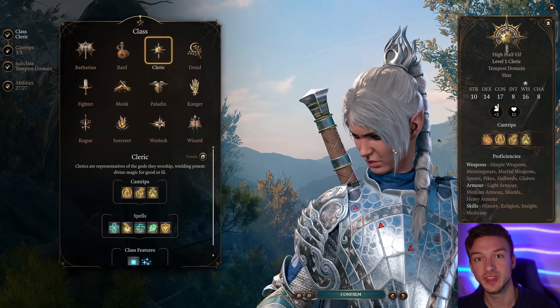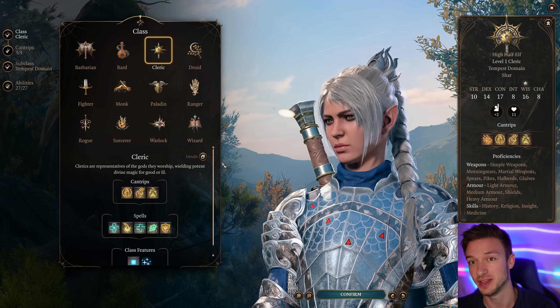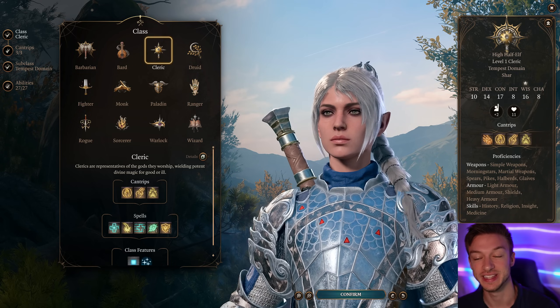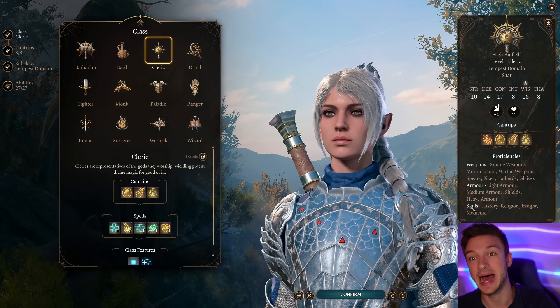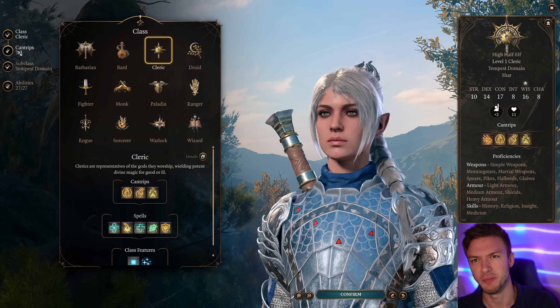Hello everyone. In this video I'll be showing you the strongest Shadowheart build guide in Baldur's Gate 3. Shadowheart can be one of the strongest members in the party using this build because it's going to be dealing massive amounts of damage. We're going to keep her as a cleric, as that's really what makes the most sense for her.